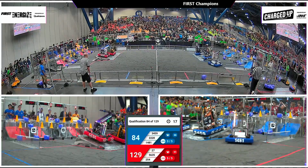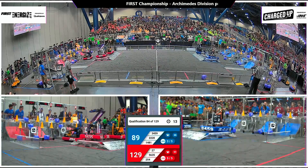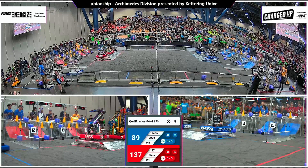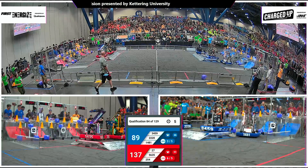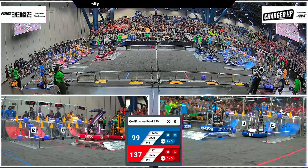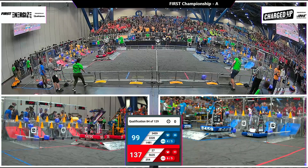Team 27 now going up and over the charge station — no, they're just going to head up and try to balance with their alliance partners with 11 seconds left. 254 drops one off and will bring their forks down on the far side of the field and lift up from the side. If they can hold it for two more seconds they will be docked and engaged as time expires.